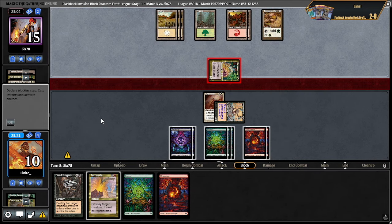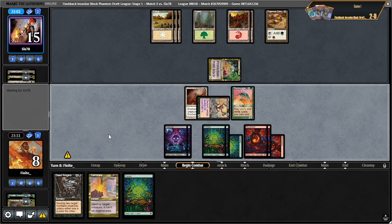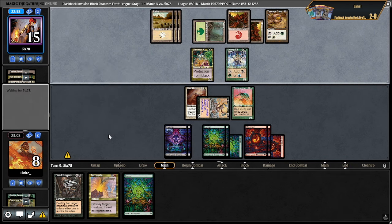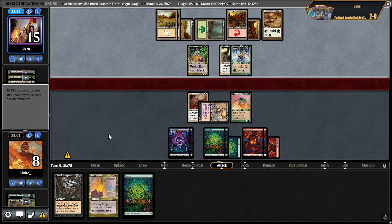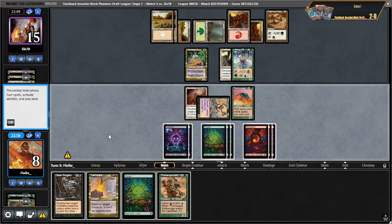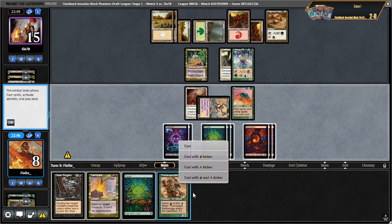I have four more draws to draw anything that cares about this pro black guy. That works — please don't kill my thornscape, I need it. Don't kill my 2/1. Why do they do that? I'm just going to draw something eventually — oh I did draw something! Is this a trigger too? So I think I get to not do that. We don't have white mana — we would have had white mana. Bonk.